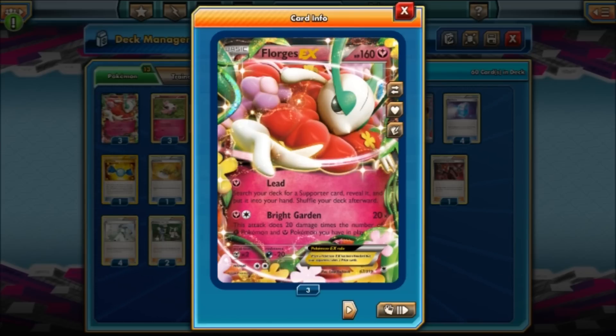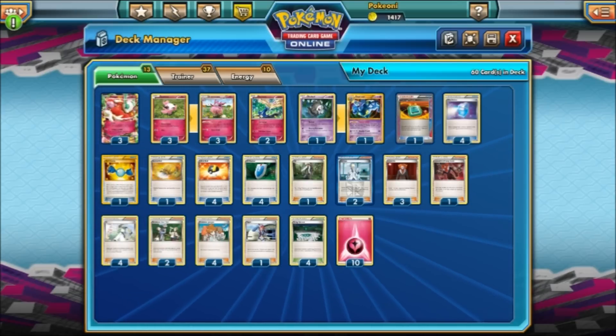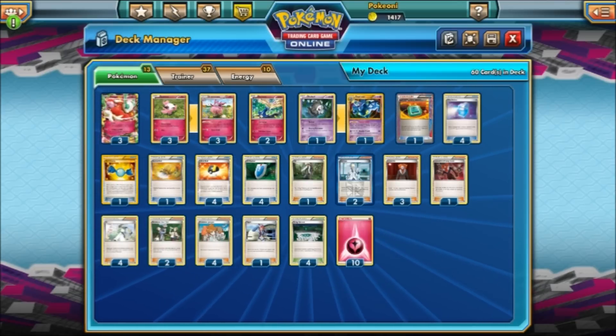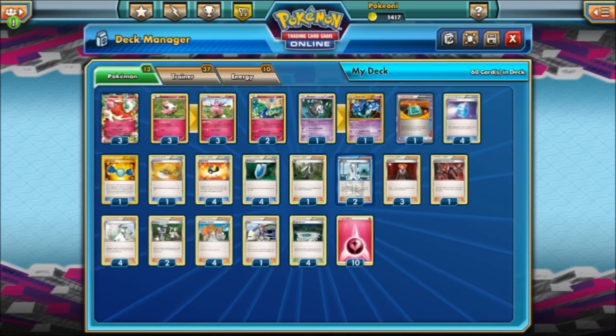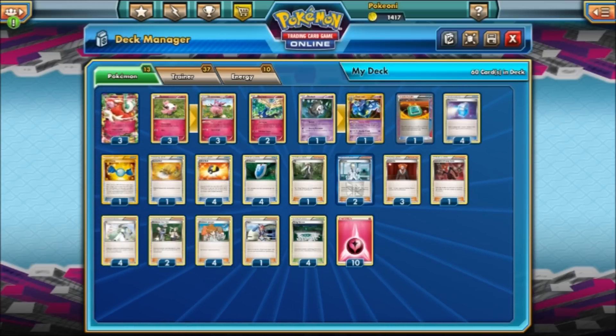Bright Garden — this attack does 20 damage times the number of Grass Pokemon and Fairy Pokemon you have in play. The most I have in play is five, because I'm going to have this one with Deathnoir. But Deathnoir is not Fairy and it's not Grass — it's Psychic. So this deck is only going to do 100 damage per turn, but that's okay. That's what Deathnoir is here for.